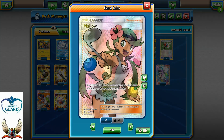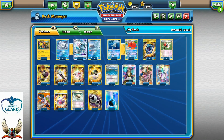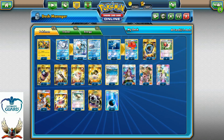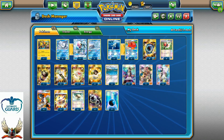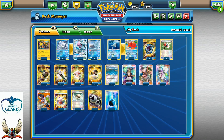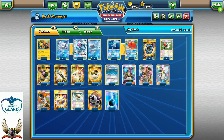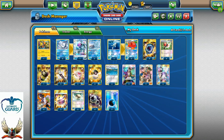An interesting tech is Mallow, which pairs well with Octillery. With Mallow I can search my deck for two cards and put them on top, then draw them with Octillery. Those two cards could be two Enhanced Hammers — letting me play both in a single turn and discard two special energies from my opponent's Pokemon. Or I could grab Aqua Patch and Double Colorless Energy to power up Ninetales GX, or Floatstone, Field Blower, or Rescue Stretcher as needed.